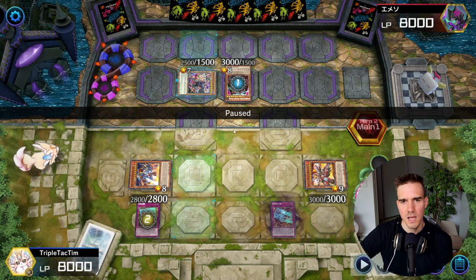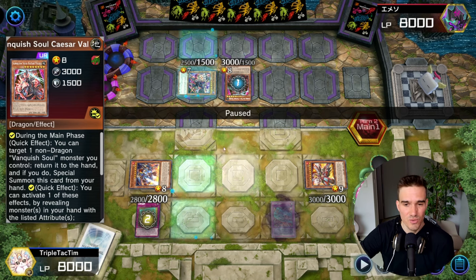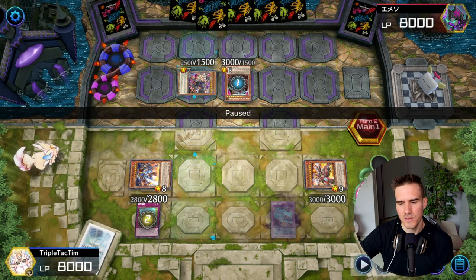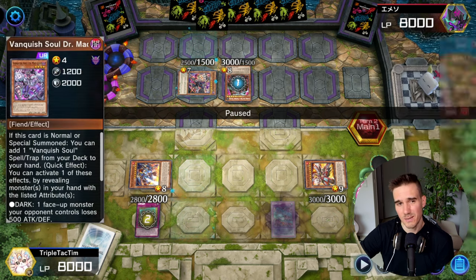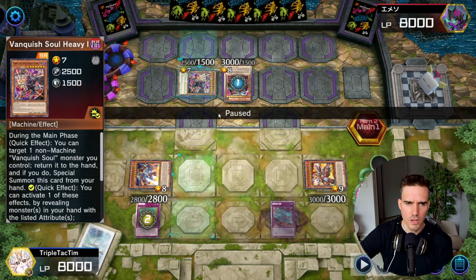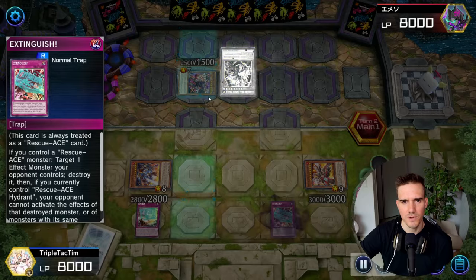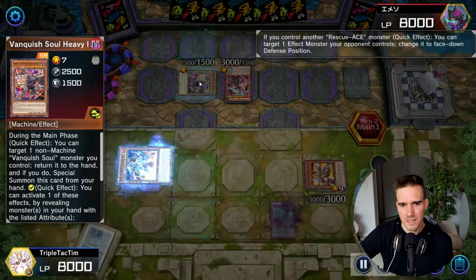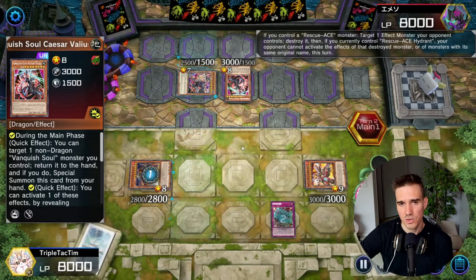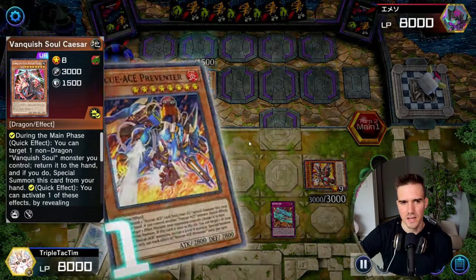My thought process - he could battle and kill something, but he can also go into the link-1 which has a quick effect I can't destroy because he can just chain it, and then summon for example Dr. Mad Love from hand with the link-1. So I decide on flipping the Borger down and destroying the Caesar with my last trap, because with a face-down card you can't make a link summon. I flip this down, destroy this one, and in theory this should end his turn because he's used nearly everything in his engine.